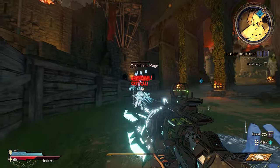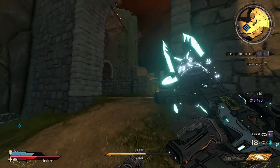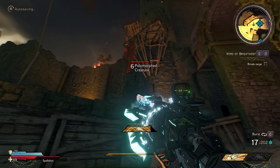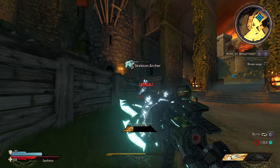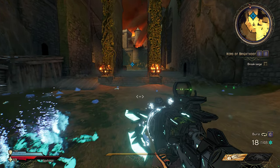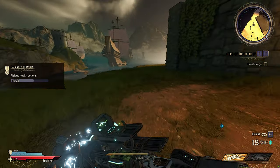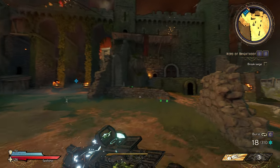Oh, that took half of his health away — that's pretty sweet! Where is the other one? Looks like it's another mage — let's transform him into skeet. Oh, let's hit that guy — awesome, that was pretty cool! Let's look around and see if we get anything around here. It doesn't look like it — alright, let's keep going and get to the other side.